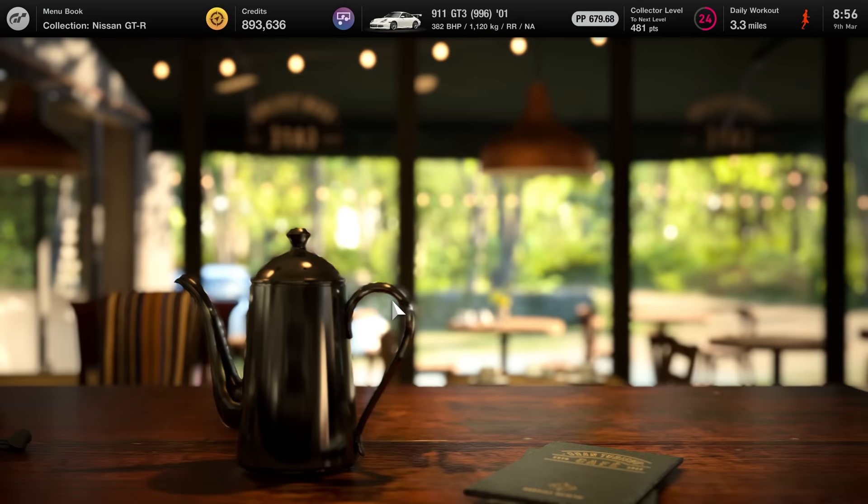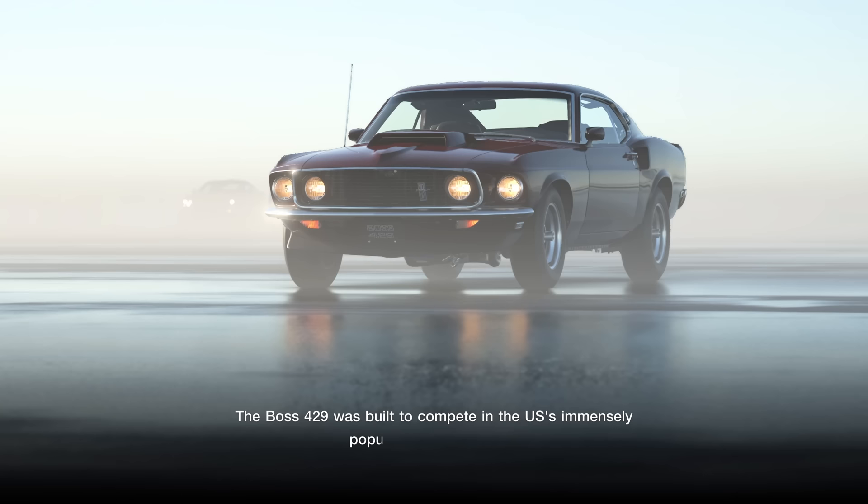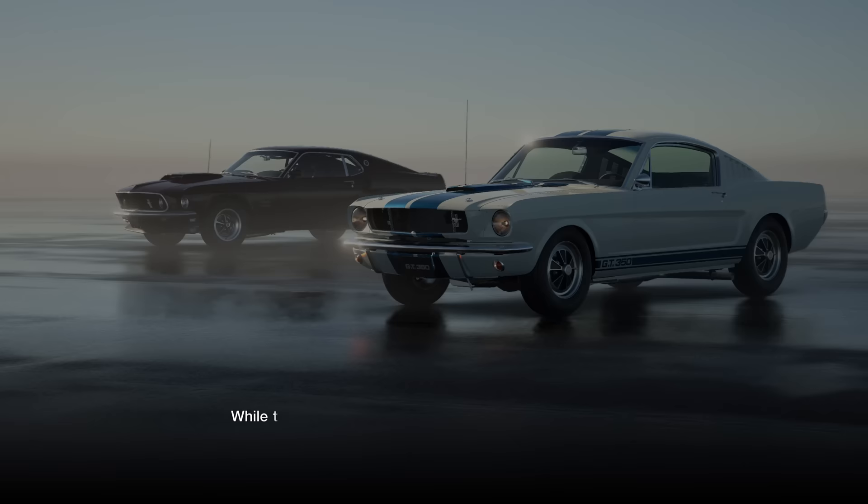Each menu is themed, so as you progress through, you may receive three slow compact cars to begin with, but this soon ramps up. If you already own one or two cars from a cafe menu book, then you'll only need to complete the race for the one missing car to progress to the next list.